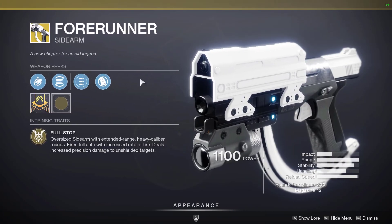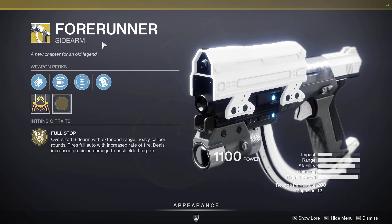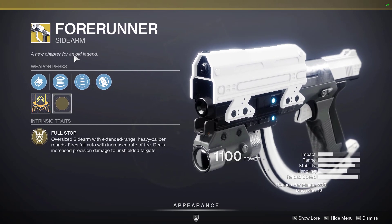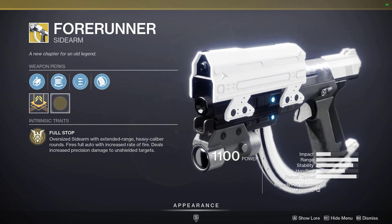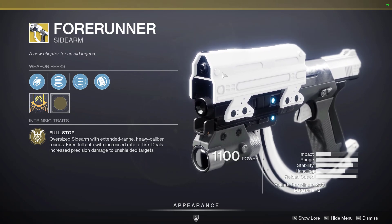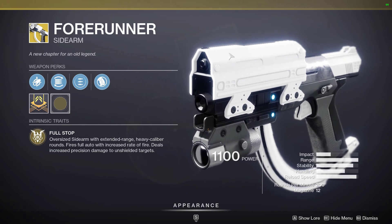Now, for the exotics. This exotic is called the Forerunner. It is a sidearm, and this is another Halo weapon. This is actually the pistol you get, and this gun looks pretty cool.